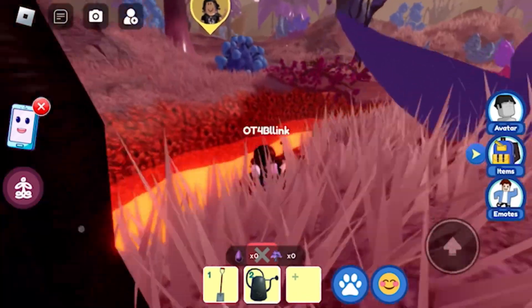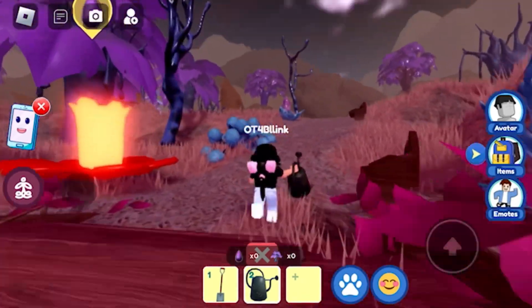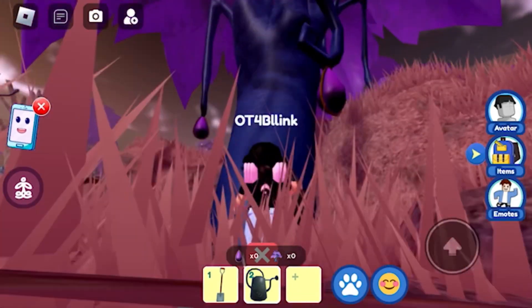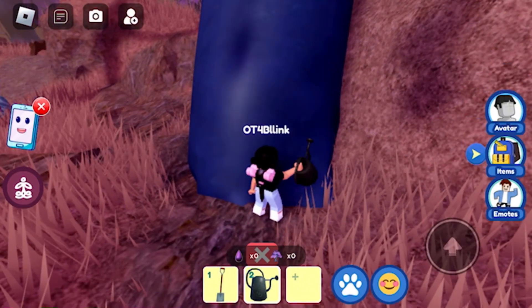Next, you need to shake some trees to get seeds, but you can't shake just any tree — you need to shake the trees that say 'seeds.' Go up to the tree and click to shake. Keep shaking so it drops all the seeds.